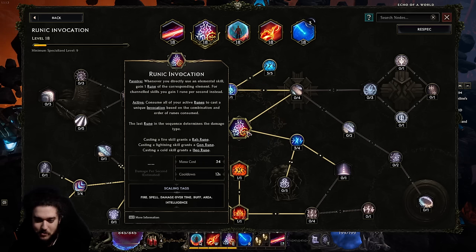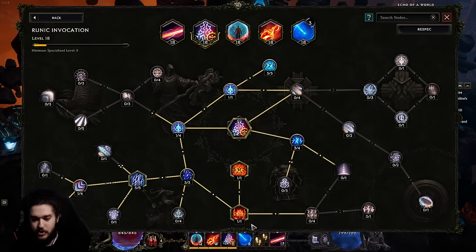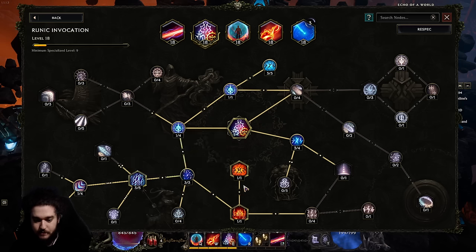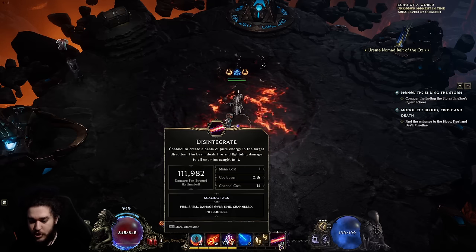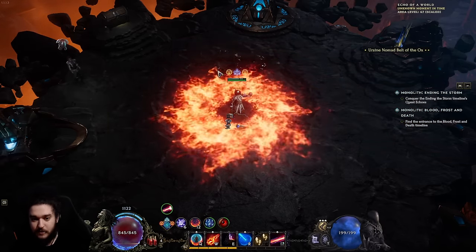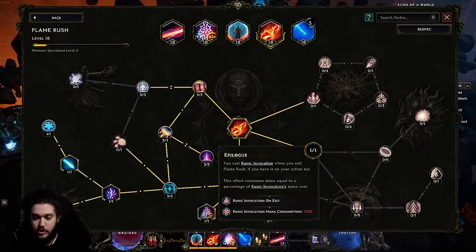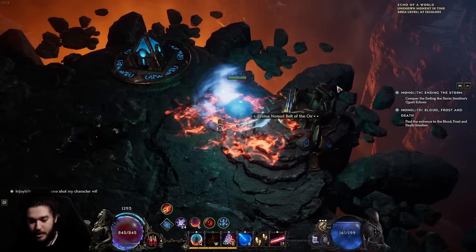Runic invocation is very interesting. The bread and butter is getting immutable order along with author of arcana. Immutable order makes direct casting free, and author of arcana makes it so that whenever you gain runes, instead of depending on the skill type, the sequence always mirrors your first three skills. Normally channeling disintegrate gives fire-fire-fire, but with this setup it gives fire-cold-fire, which is the sequence that makes flame aura.